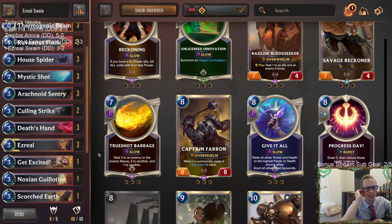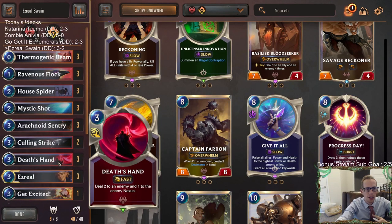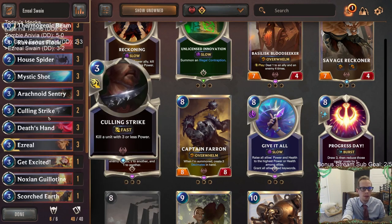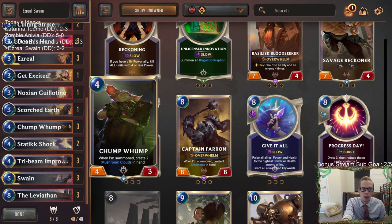Maybe something to cut would be Get Excited - maybe that could be Progress Day instead. Considering we lost two out of five games where we just had nothing to do, I think if I play this deck over time I would just want one Progress Day in here to help a little bit. Tri-Beam was awesome - that's a huge strength of this deck, Tri-Beam and Improbulator.